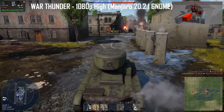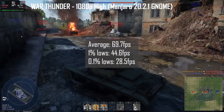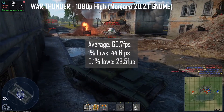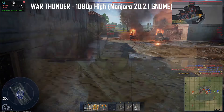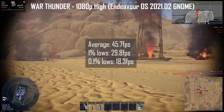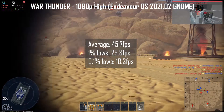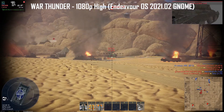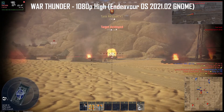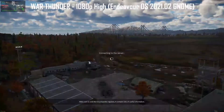Starting with a game of War Thunder. For Manjaro 20.2.1, the average frame rate was 69.7 fps, 1% lows were at 44.6 fps, and 0.1% lows at 28.5 fps. The graphics settings were set to 1080p and a high preset. On Endeavour OS, it performed significantly worse with an average frame rate of just 45.7 fps, 1% lows at 29.8 fps, and 0.1% lows at 18.3 fps. The test was repeated multiple times with similar results. The GPU was constantly maxed out at 100% and there were strange graphical glitches in the loading screens. Manjaro 20.2.1 is the definite winner for this round.